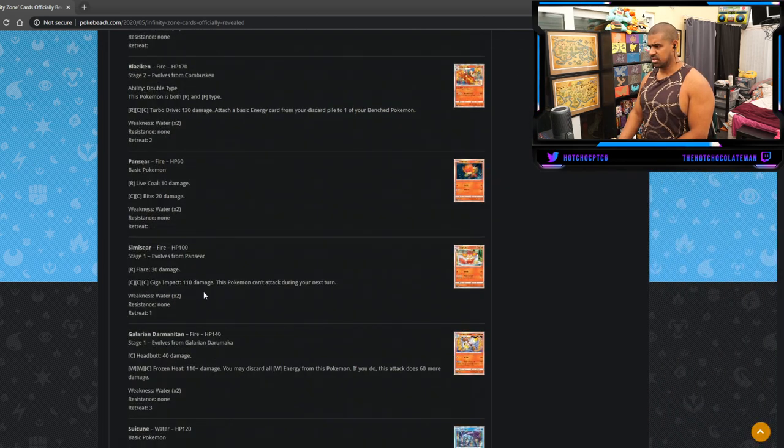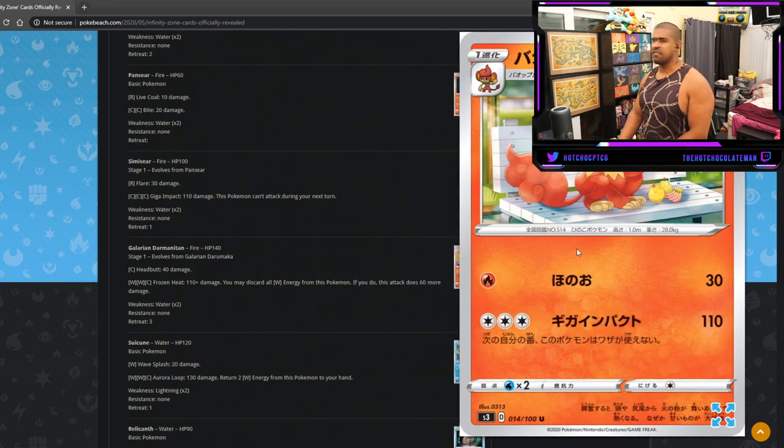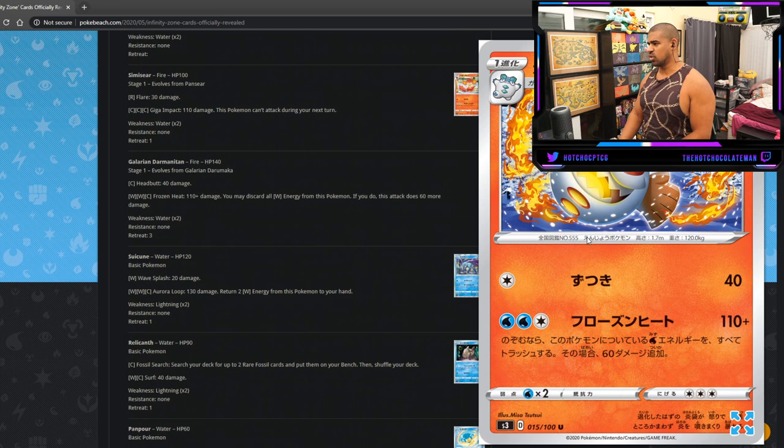Simisear — if you're already playing Triple Acceleration and want to hit for Fire-type weakness, Simisear is a Stage One that for three colorless does 110, so it one-shots Zacian I guess — that's probably why that number is there. It's potentially a Ditto evolution target, though Ditto rotates unfortunately. Also worth noting: Galarian Darmanitan caught my eye as a Fire-type that attacks for Water energy.